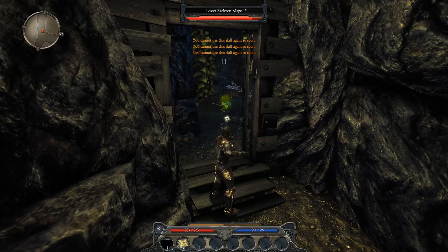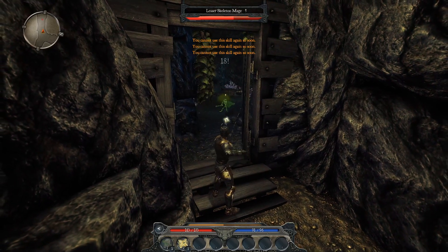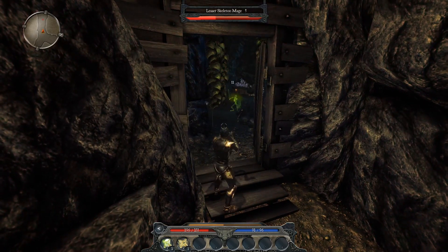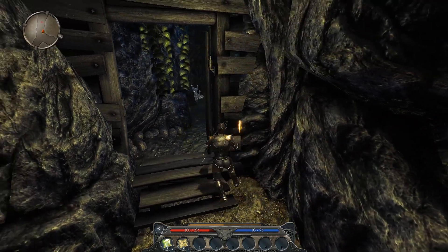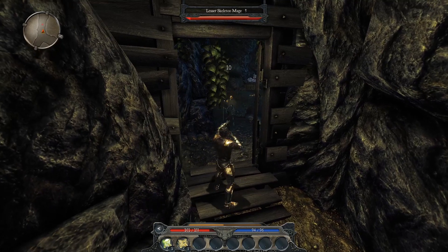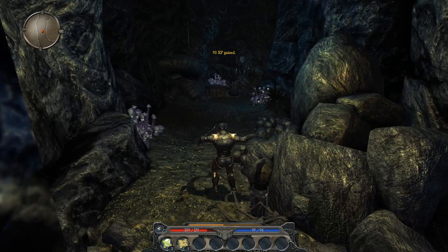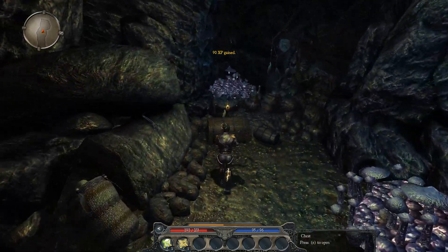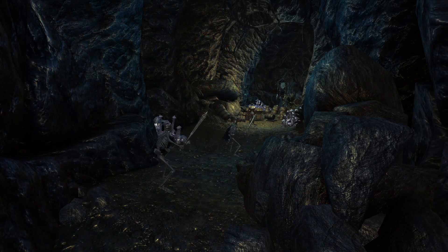Do I remember correctly? Maybe there's no trap in here. If we do some decent damage I can dodge him quite easily. Okay, there's a trap in here - that's good since I quicksaved.